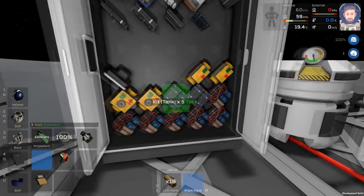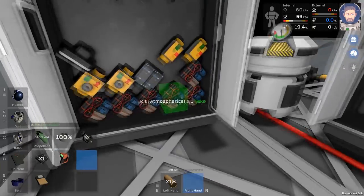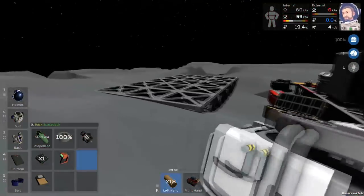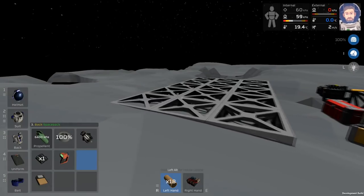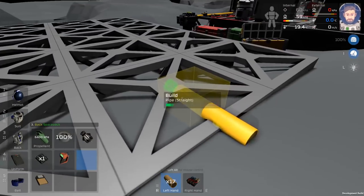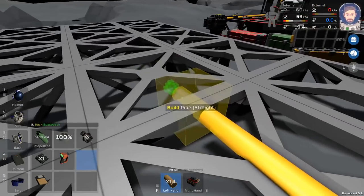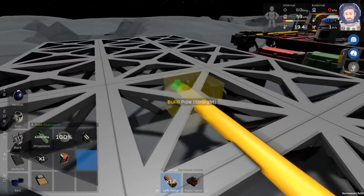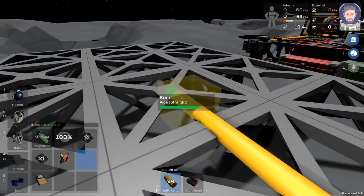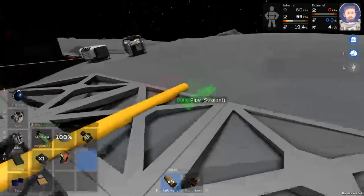Let me quickly lay out my plan. I set up this kind of test area over here so we can get an idea of what we want to do. We're gonna have a line in — this is like our dirty pipe, quote unquote — so this has all of our unfiltered gases in it, and then the plan from here is to filter all of these gases.